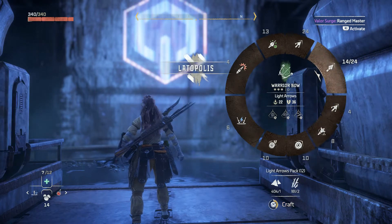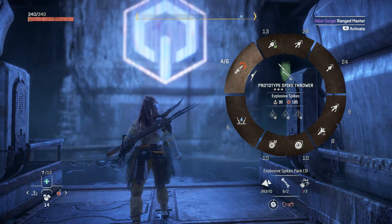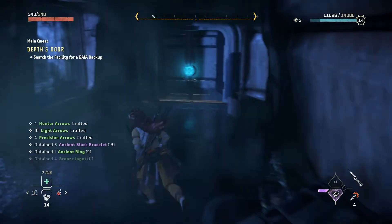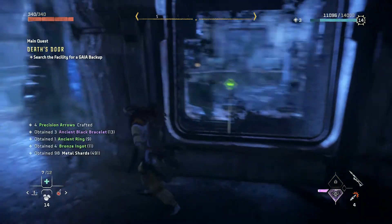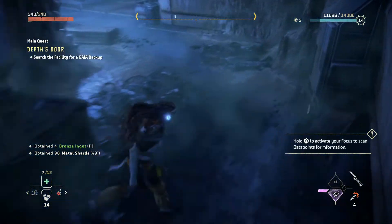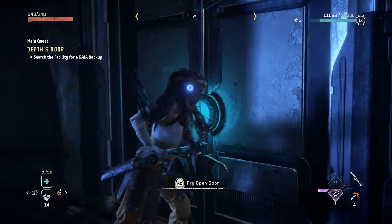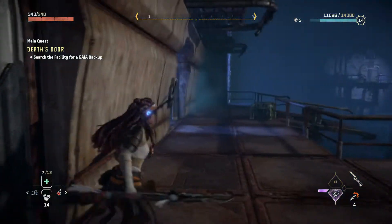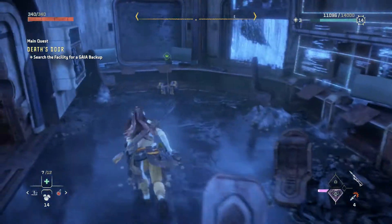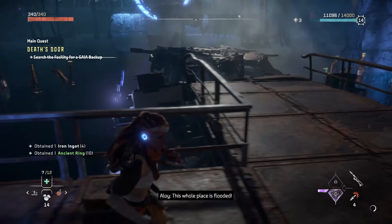Oh no, I don't have enough — I'm missing some explosive stuff, that's annoying. Hopefully we won't have to fight too much in here because we can't make any more of those. I'm going to do a little bit of exploring. We've got 13 of the purple ancient bracelets — I think we're going to be set when we get back to trading. I'm scanning these but I don't really know if there's any useful stuff.